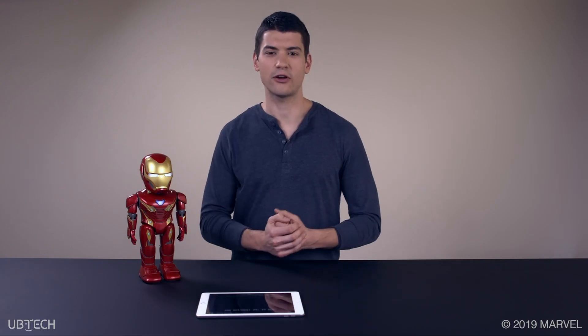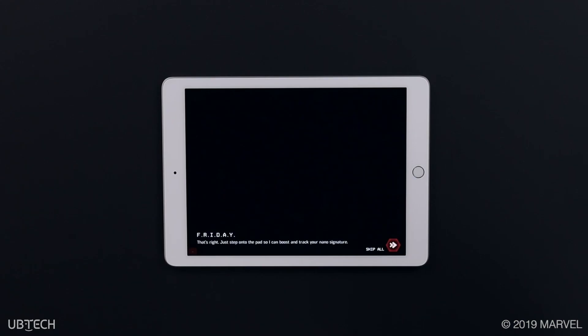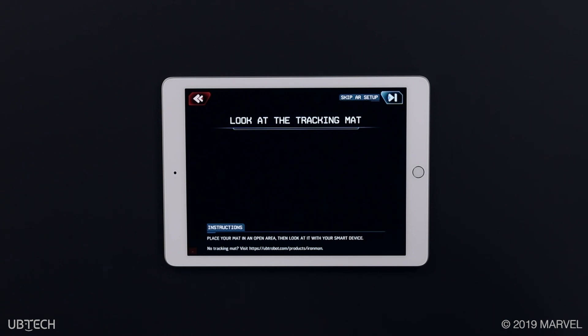Let's get started and select the nanotech development tile from the main screen. Friday and Tony Stark guide you to get started. Friday will let you know that to interface properly with the Armor Labs nano simulators, she'll need to track the position of your armor.